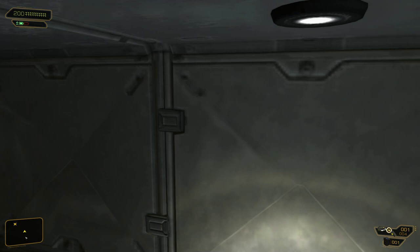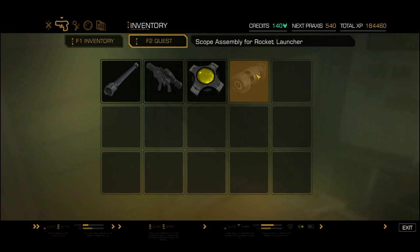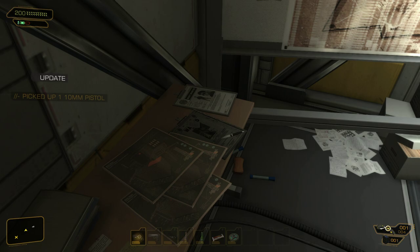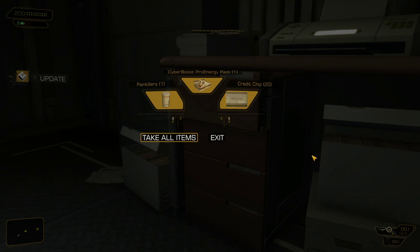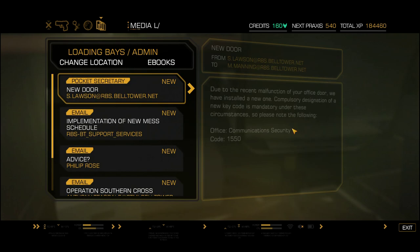Let's go ahead and take a look at that real quick. There's all the other parts. We also have a pistol — I'll go ahead and pick that up for no particular reason. We have credit, candy bars, and painkillers — you can keep your painkillers. We have a code for the communication security. That's neat. And we have a magazine here which will give a little more background on the conflict in Australia.